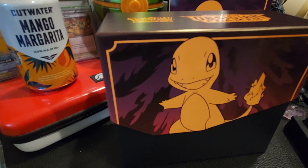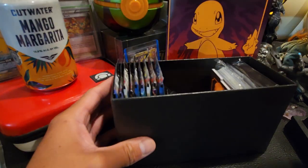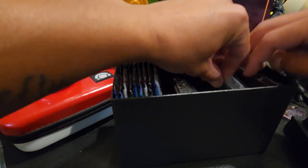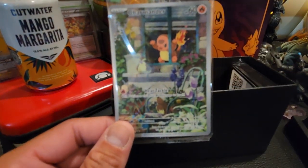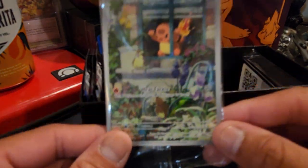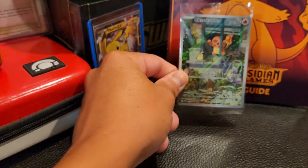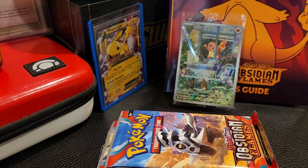The Charmander and its evolution series has always been some of my favorites — actually my top favorite for all time pretty much. So I am super excited to open this up and see what we get. One card I'm super excited to have is the really neat promo where Charmander is just stalking this Pidgey hanging out in the back there. Let's put the player's guide in the back as a nice little background piece for the video.